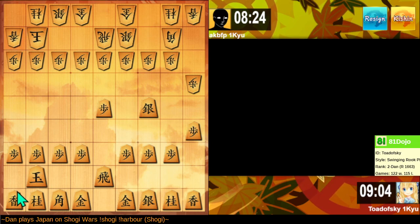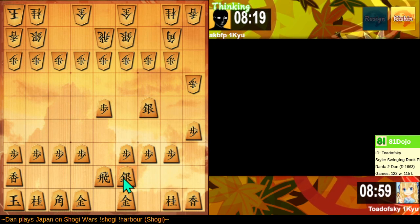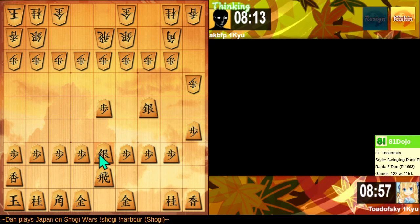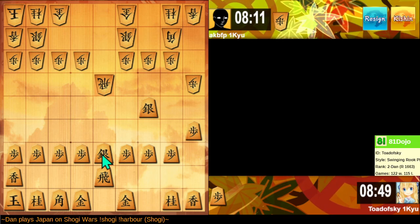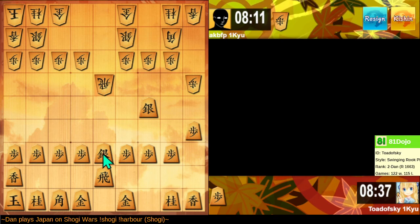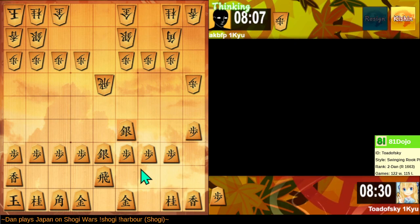Sure. Oh, this could be fun. They build Anaguma Castle in a delayed move order. Clever — well, it feels clever. I'm not sure how good this is for them. It's probably good. My silver is on the wrong side of the board. Let's get it somewhere useful.